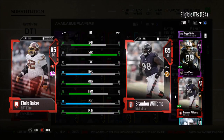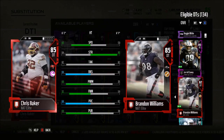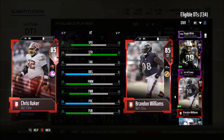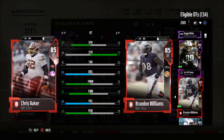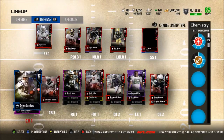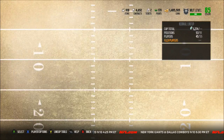At the defensive tackles I definitely want to upgrade both. I have Chris Baker NAT and Brandon Williams NAT. I mostly use these guys if someone is running the ball a lot. Chris Baker: 65 speed, 84 strength, 84 block shed. Brandon Williams: 53 speed, 90 strength, 82 block shed. Brandon Williams does have a team leader card so I may be interested in that upgrade. I might get Damon Harrison but he's very slow. Chris Baker will probably stay at defensive tackle number two at worst.